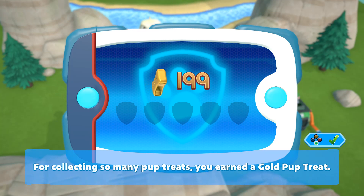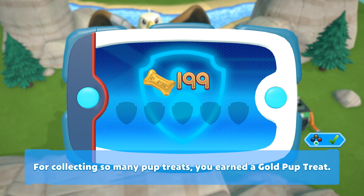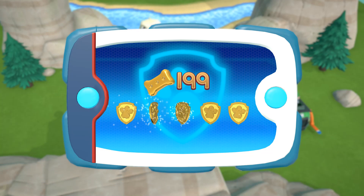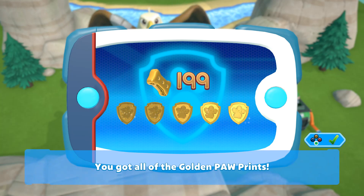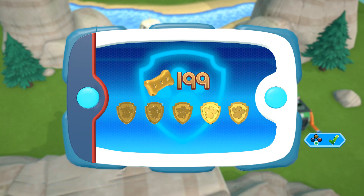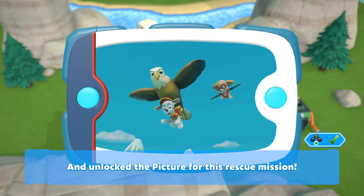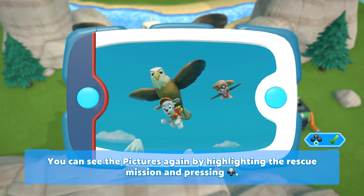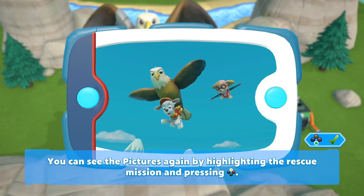For collecting so many pup treats, you earned a gold pup treat! You got all of the golden paw prints and unlocked the picture for this rescue mission! You can see the pictures again by highlighting the rescue mission and pressing the Y button.